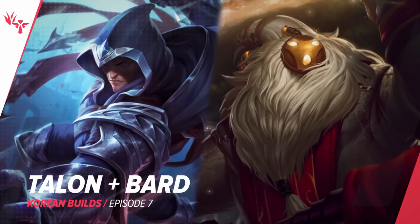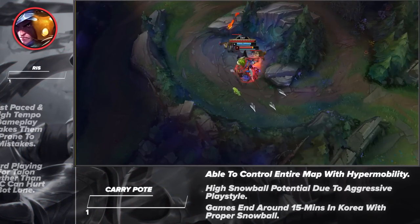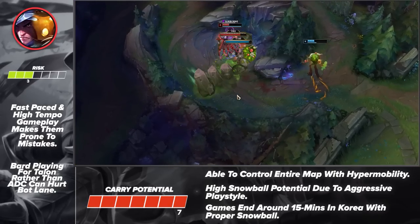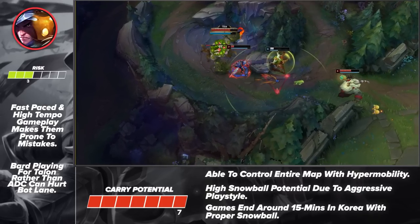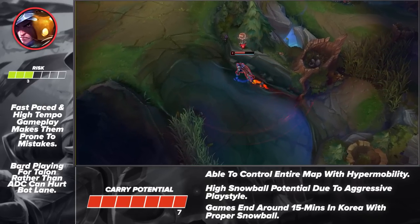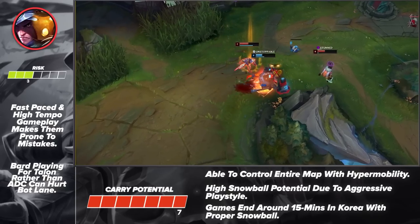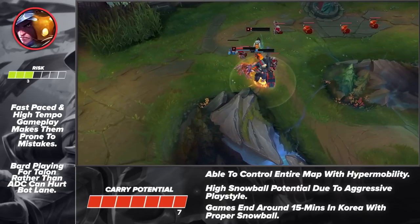Last, but certainly not least, we've got yet another powerful combo that has shown a lot of success in Korea. Summoners, let's talk about the insanely strong combo of Talon jungle and Bard support. While these two champs may not directly interact with each other for a bit in the early game, they both look to do the same things. Talon jungle is constantly looking for aggressive plays and invades. Bard, on the other hand, looks to roam around the map and get his allies ahead with his mobility and CC. Put them together and you've got a duo that is always looking for plays and making the enemy jungler miserable.